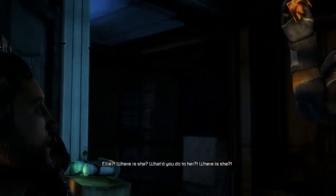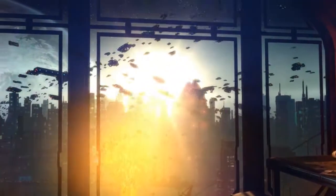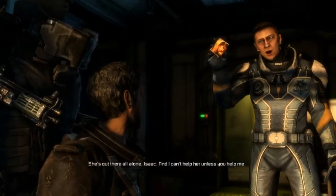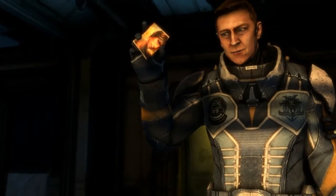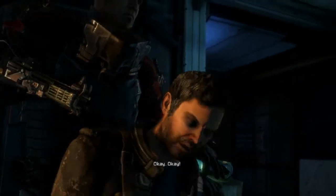Oh — Ellie! Right, Ellie. Who is Ellie? She's a girl from Dead Space 2. She lost one of her eyes — a crazy guy stabbed her eye out with a screwdriver and threw it on the floor. So she's like a pirate. She's awesome. So we're going to have to find her, obviously. Was that an explosion a minute ago?